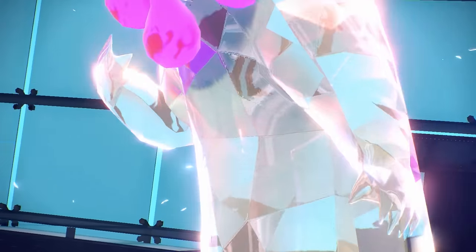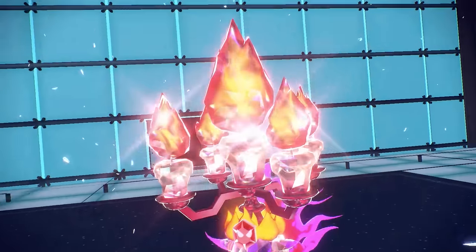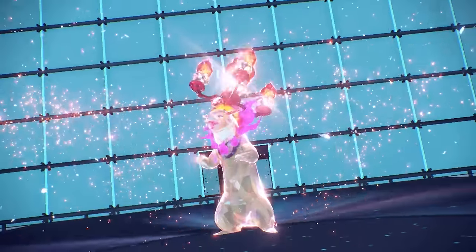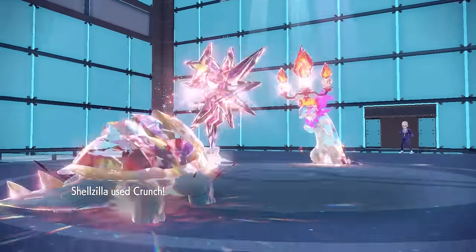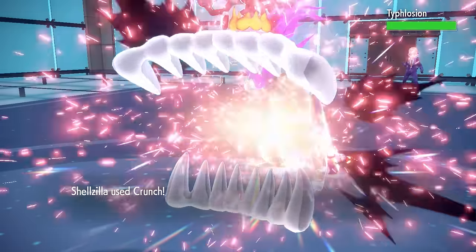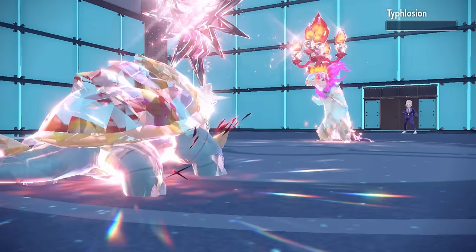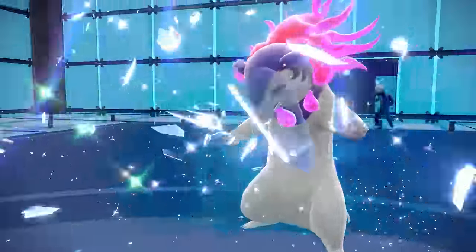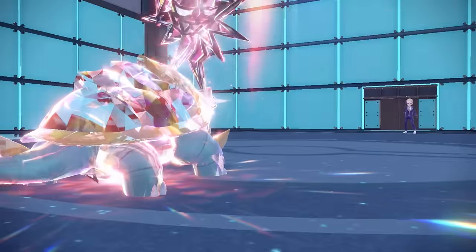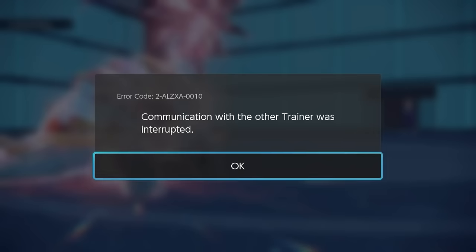They go into the Typhlosion, probably thinking they can at least dampen my Liquidation with the Sun. They go for the Terra Fire to boost up some potential damage. That allows me to go for that Strongjaw-boosted Crunch — taking a nice little bite out of him, which takes care of the Typhlosion. They actually realize the Dreadnought has gotten too far, he's in too deep, and they just head out. That goes to show this thing is not to be messed with.